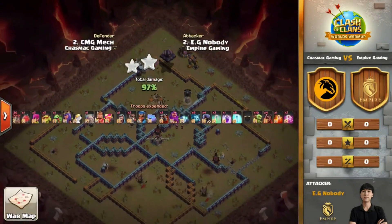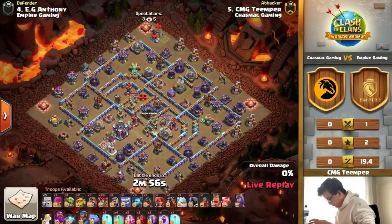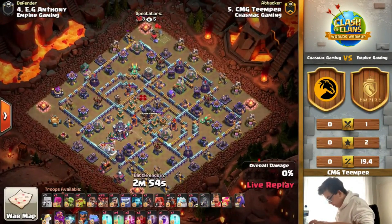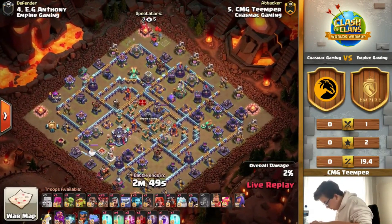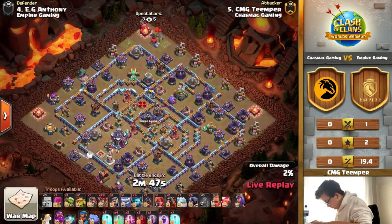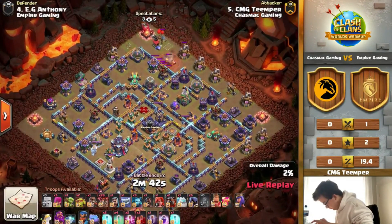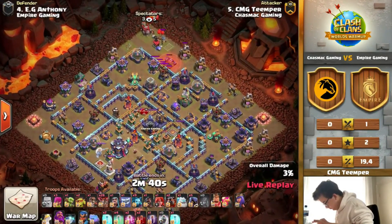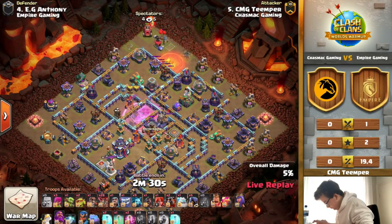We have CMG Temper coming against Anthony's base — he's got a bad spell, only one, no poison. Most likely it's going to be a skelly donut. Taking out a clan castle, a monolith, and maybe an inferno tower, as this flame flinger is going to take its time. And there we go — double skellies taking out the monolith, the multi, and the clan castle.